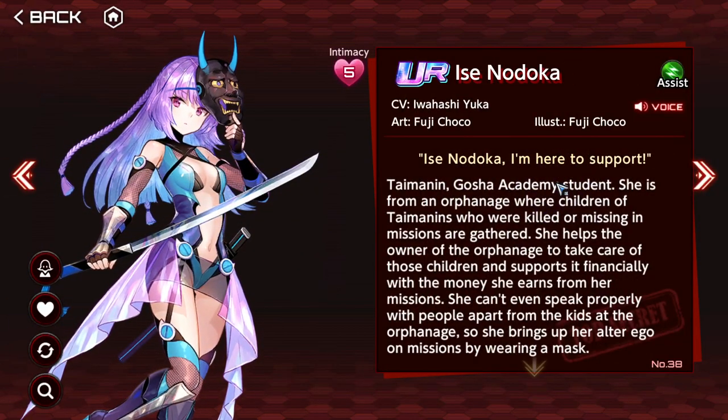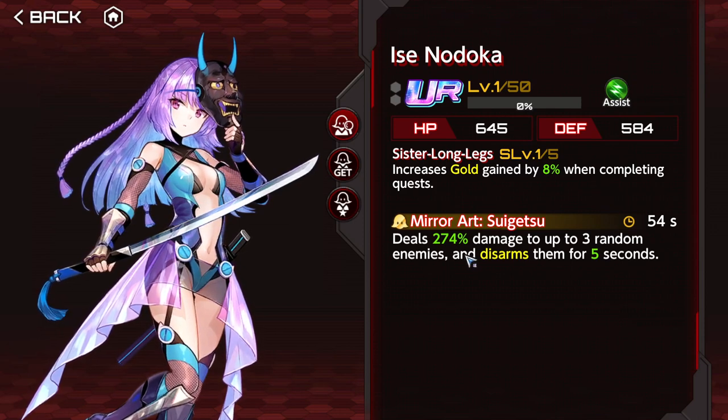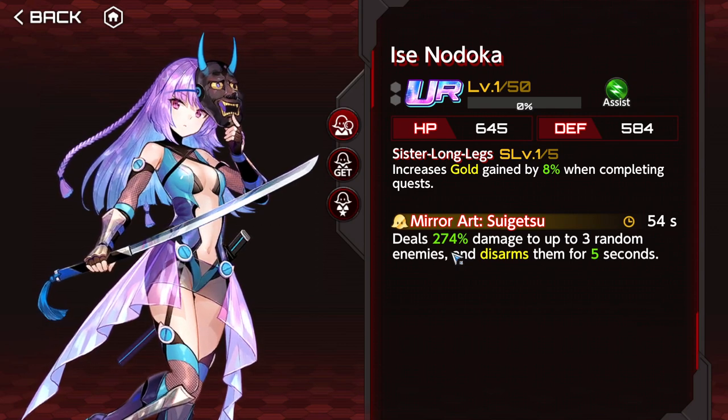Ise Nodoka increases gold gain by 16% when completing a quest. You may think, why do I want that? But you want to use this with Emily's limited weapon, because Emily's limited weapon increases the effectiveness of supporter active effects. The active deals damage to random enemies and disarms them for 10 seconds when maxed out — that's a really long duration. It's a great strategy if you want to go for the disarm strategy, especially with Emily, since this is one of the longest durations for disarms.